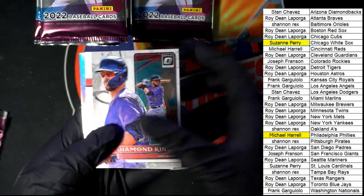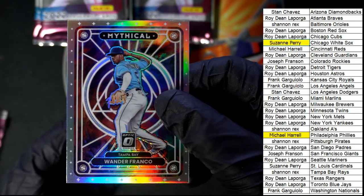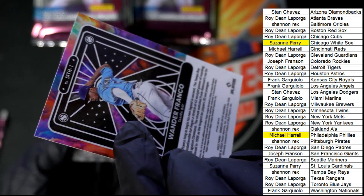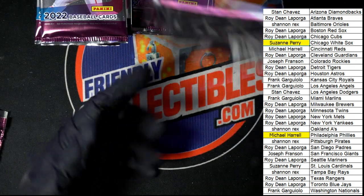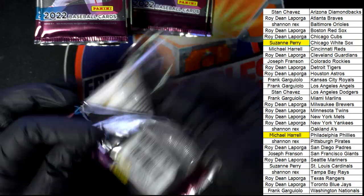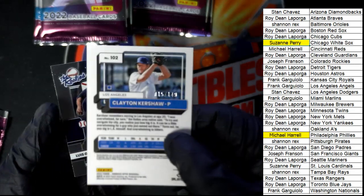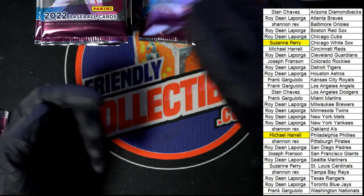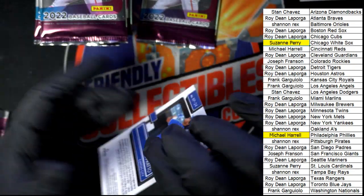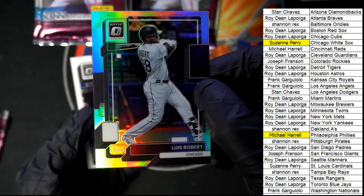We'll see what else we can get coming out of here in Optic Baseball. We've got our two autographs that are guaranteed to come out of every box — it says there's two autographs. Maybe this is one of the high ones. Here's a Mythical Prism — nice. It's been an awesome box break so far. Franco right there for Shannon R. Kershaw — a parallel numbered to 149. Very nice. There's a Luis Robert White Sox Prism — boom.